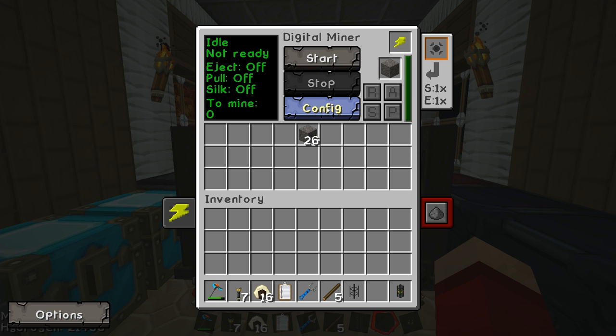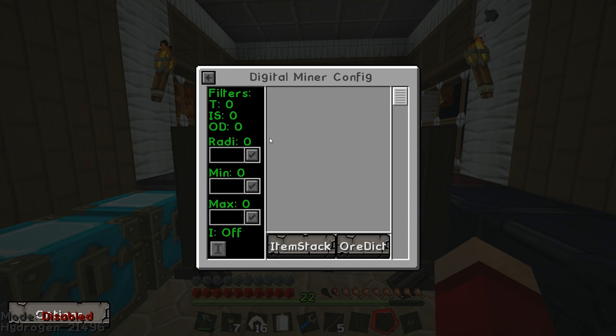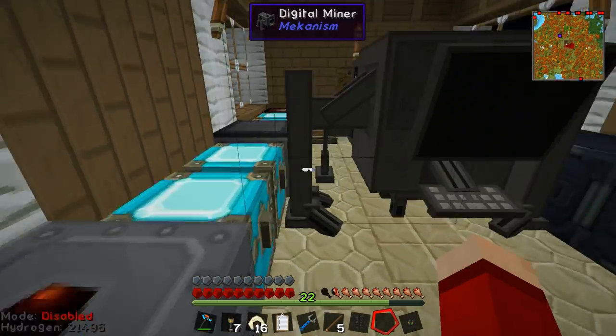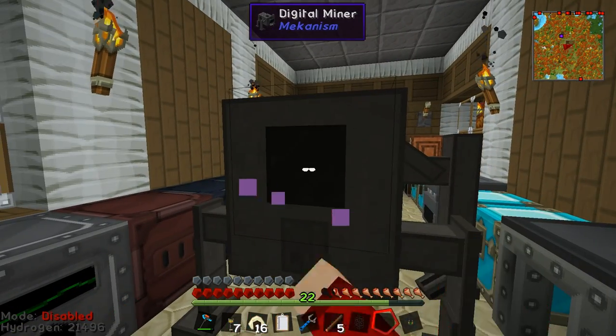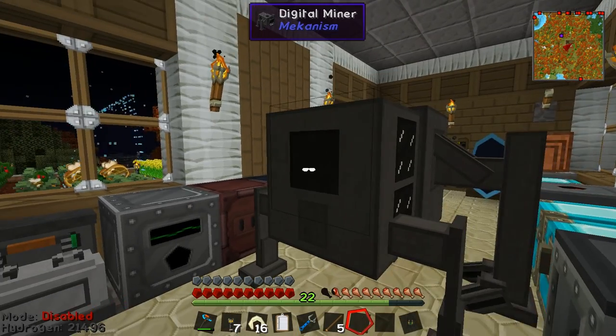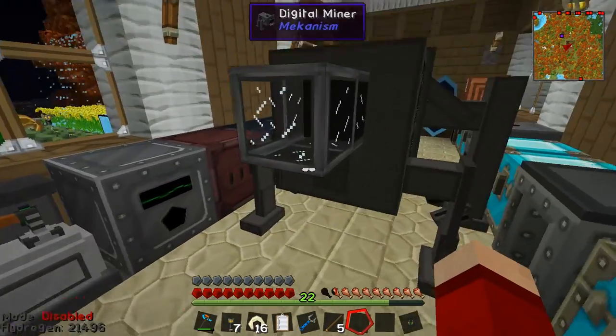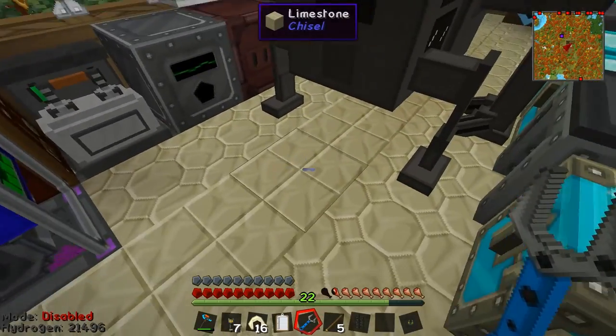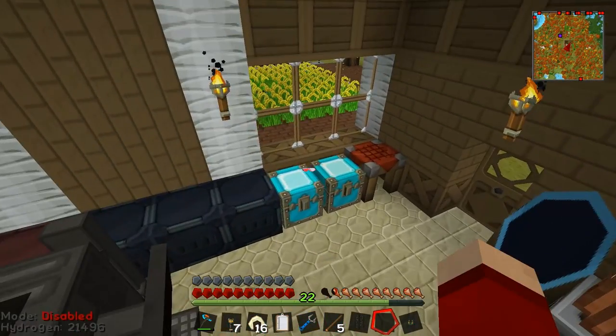Auto eject is another feature. Normally when it mines stuff it puts items into its inventory. However if you have auto eject on, it'll kick things out the back slot and it hooks up to mechanical pipes - pretty sure it hooks up to many other types of item pipes as well. You can kick it out into a chest below, which is the way I'm going to use this thing.